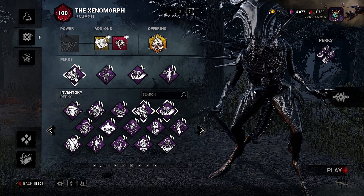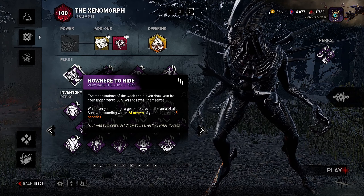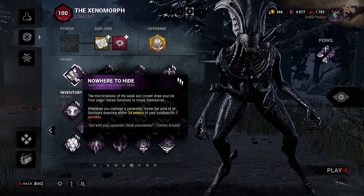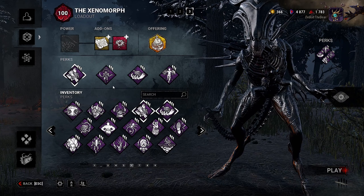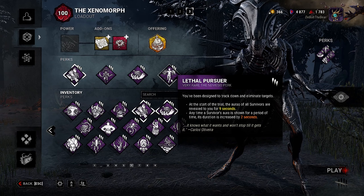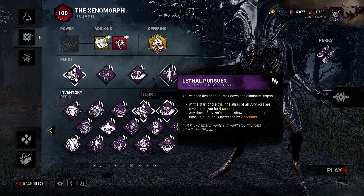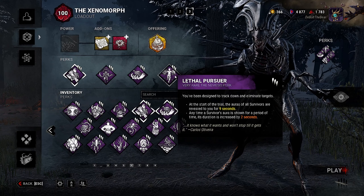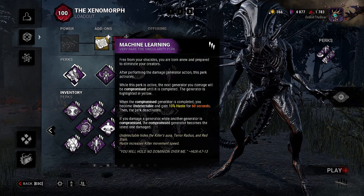Some of these perks have had changes, some of them haven't. First we have Nowhere to Hide — we've been running this a lot recently so you guys have probably seen it in multiple videos. Whenever you damage a generator, reveal the aura of all survivors within 24 meters of your position for five seconds. Then we have Lethal Pursuer: at the start of the trial, the auras of all survivors are revealed to you for nine seconds, and any time a survivor's aura is shown, its duration is increased by two seconds.